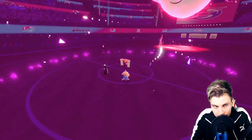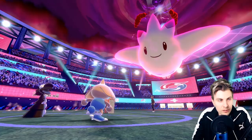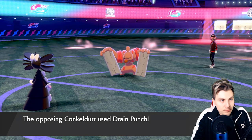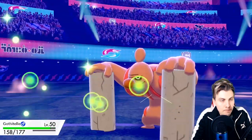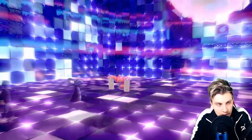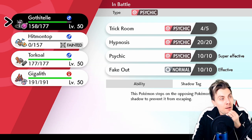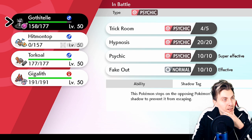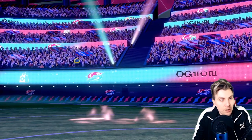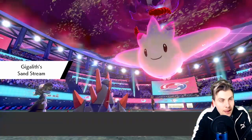We've got to set Trick Room. We're going to lose Hitmontop which is a bit sad, but on the other hand, that Conkeldurr can't activate its Flame Orb under Misty Terrain. I don't mind losing Hitmontop because we do get a free switch into Togekiss now. It would indicate that the Conkeldurr is probably running Assault Vest. Now - do we just bring in Gigalith? The Conkeldurr is at minus one Attack so it's not going to do huge damage, and Rock Slide will do nice damage to Togekiss.